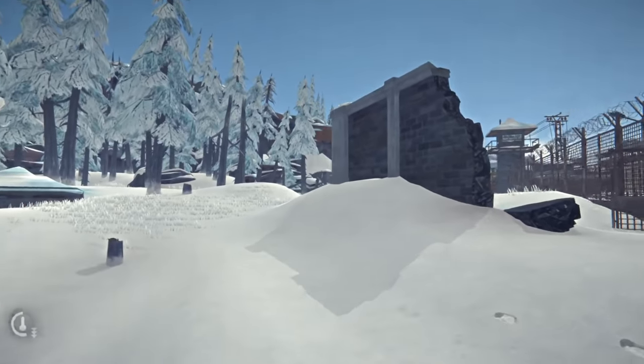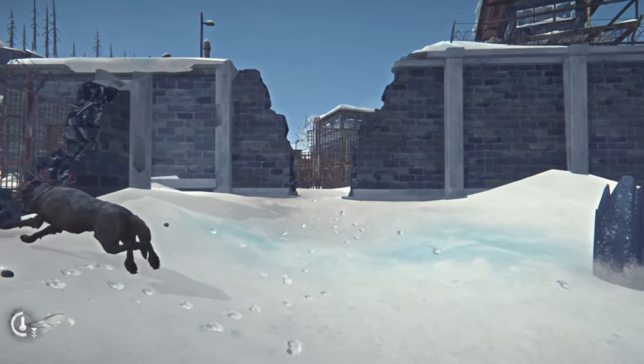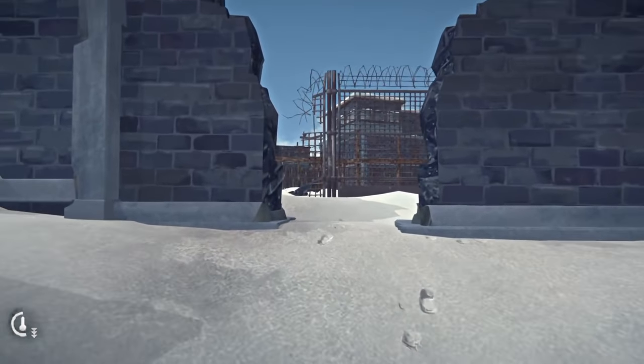You might remember this from story mode. We're just going into the back of the prison — not into the infirmary or the barracks or anything. There's actually a new area just off the wall here.